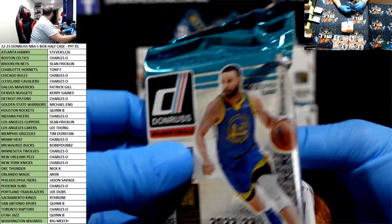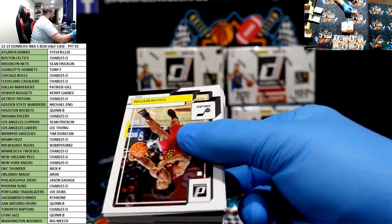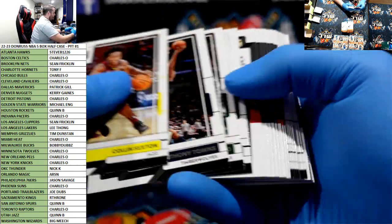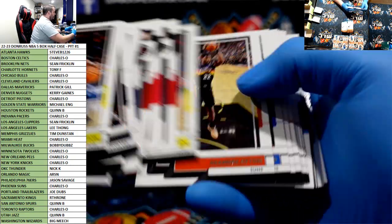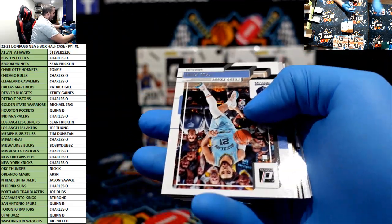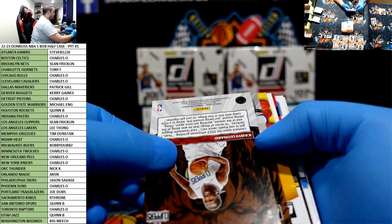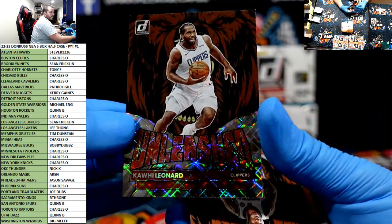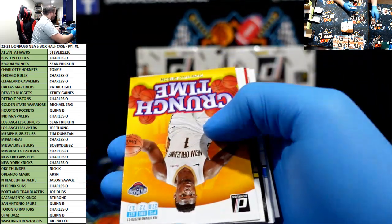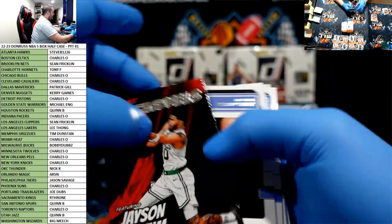You got like one one-thousandth less plastic and they were way cheaper. All the base are up front, FYI. Let me skip them. We have a press proof of Tyus Jones, Kawhi Unleashed Silver, Giannis, Zion Crunch Time, Tatum Net Marvels.